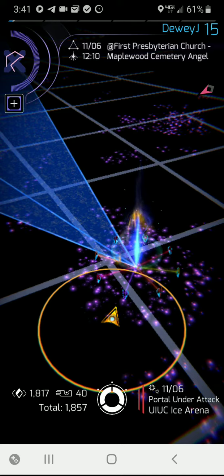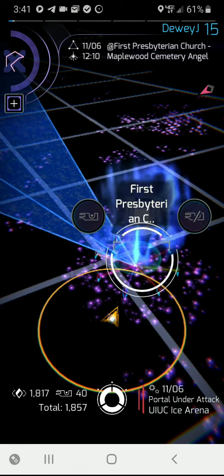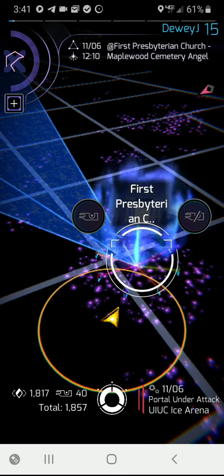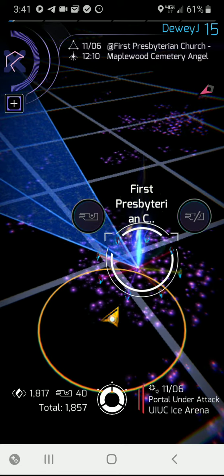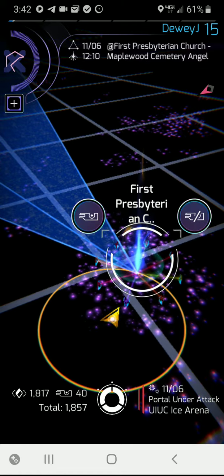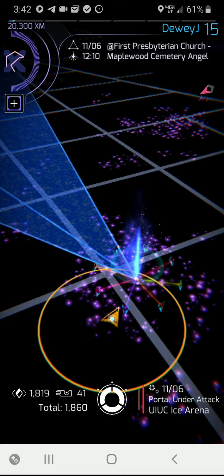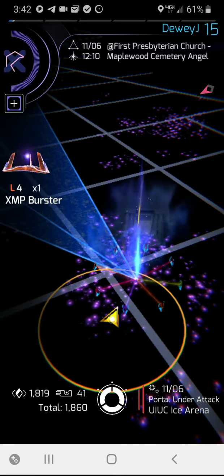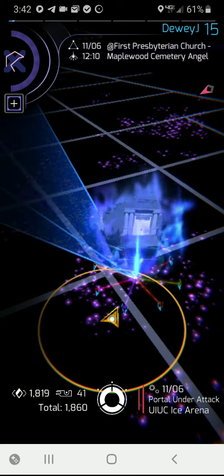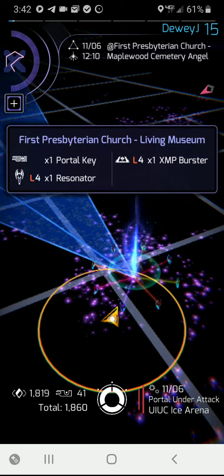So if you get closer to it, it'll turn. You probably don't want to do this while you're driving, but you can hold that button, and then as you go down the road, when you get within range, that will change to what you want to do. So I just slide up and say I'll do it with the key — and I got a portal key, some bursters, and some resonators.